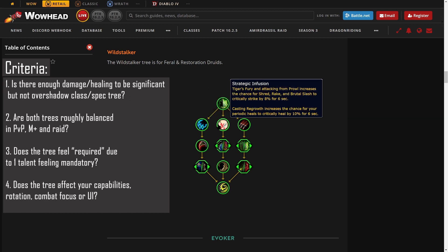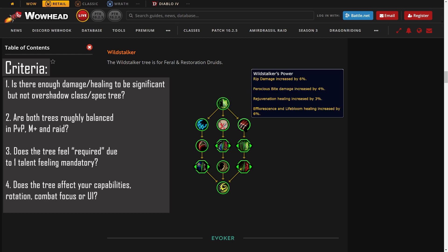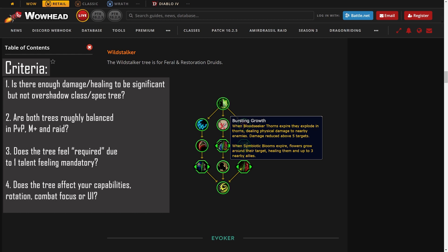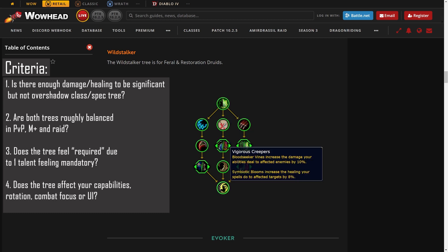Strategic Infusion causes your periodic healing effects to have ten percent increased crit chance if you've cast Regrowth in the last six seconds. Wildstalker's Power is a three percent Rejuvenation buff and a six percent Efflorescence and Lifebloom buff. Wildstalker's Presence causes Wild Growth to last twenty percent longer. Bursting Growth causes your Symbiotic Blooms to proc a small AoE heal around their target when they expire, and the final capstone is that Symbiotic Blooms increase your healing on affected targets by eight percent.